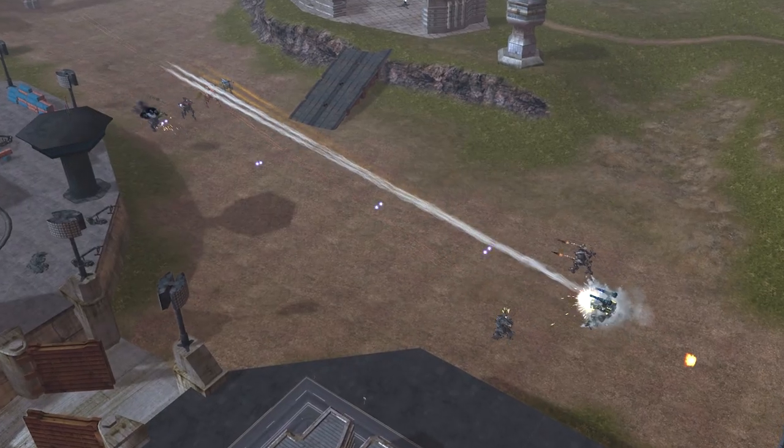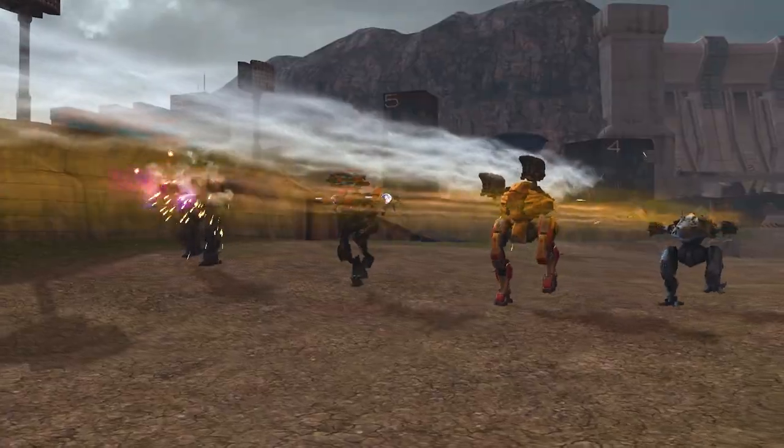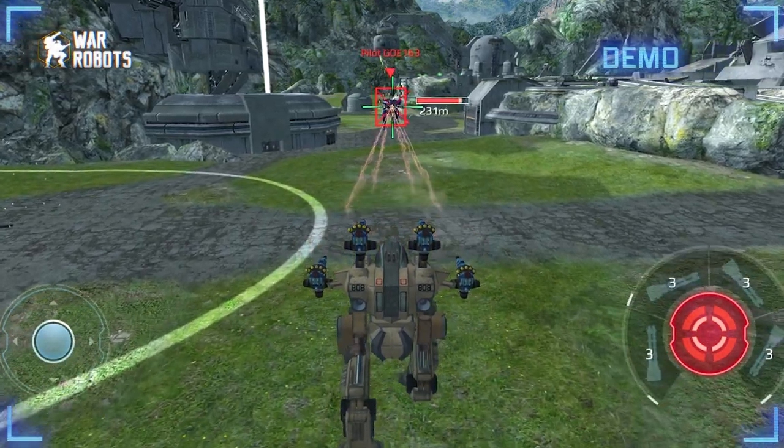All corrosion weapons work best at medium range. They counter maneuverable robots with small amounts of HP and invisibility or dash abilities. Sting is a light gun that shoots needle-shaped bullets and applies a damage-over-time effect. This weapon is for applying corrosion fast.